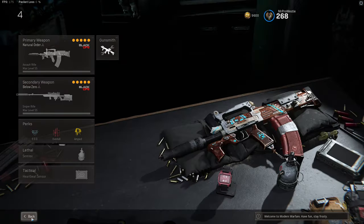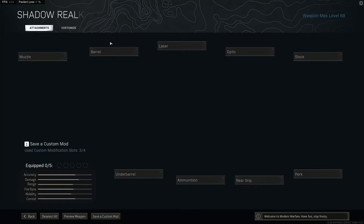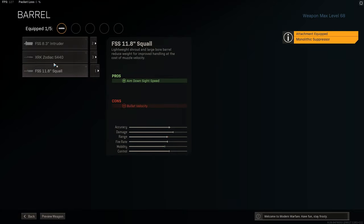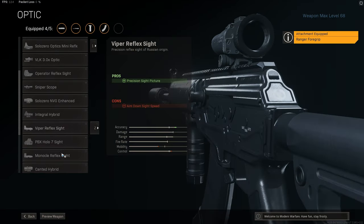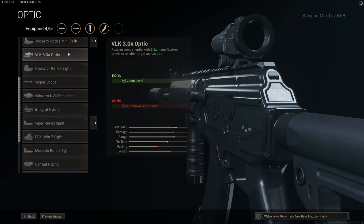Last but not least, my 5th assault rifle loadout — one of the best in Warzone right now — it's the AMAX. It took a 6-week break whilst the DMR was top dog, and now it's back where it belongs. Monolithic Suppressor, Zodiac Long Barrel, 45 round magazines, Ranger Foregrip, and PBX Holosight — you can switch the sight out for anything you want. If you want to go mid to long range and use that damage at range with the AMAX, go with the VLK.